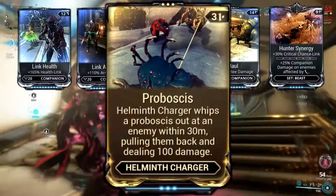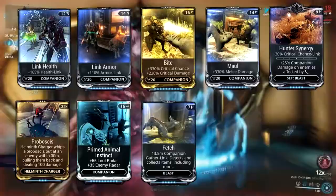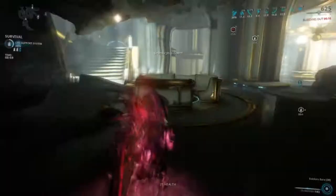I'll give my buddy his long tongue with Proboscis, though you could easily use Trample instead if you wanted. Primed Animal Instinct will help my little buddy figure out where to fetch me some resources and ammo, and also help find enemies to use Larva on. Last in this build is going to be Strain Fever and Strain Eruption.